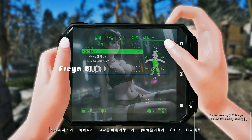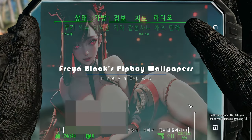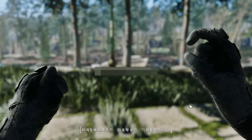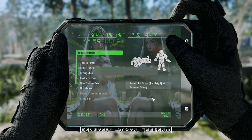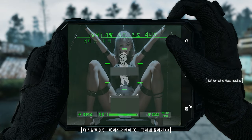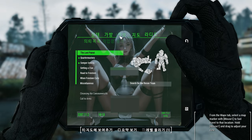Lastly, we have an incredible mod to share with you: Freya Black's Pip-Boy Wallpapers. If you're looking to add a touch of personalization to your Pip-Boy interface in Fallout 4, then you're in for a treat. Freya Black's Pip-Boy Wallpapers brings you a fantastic selection of wallpapers made using stable diffusion technology. With this mod, you can transform your Pip-Boy's background into a stunning visual display that reflects your unique style and preferences.